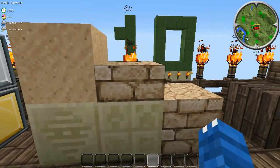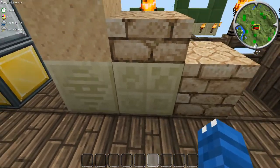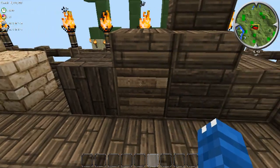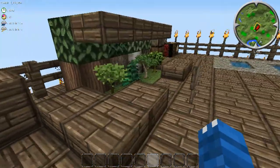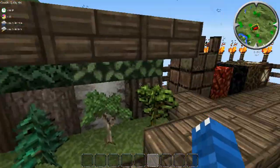Here we have the sand, the sandstone slab, the sandstone, the chiseled sandstone, and the creeper face sandstone. Here is the orange or red wood, the light, the dark, and the normal wood. Here is the jungle, birch, spruce, and oak sapling logs and leaves.